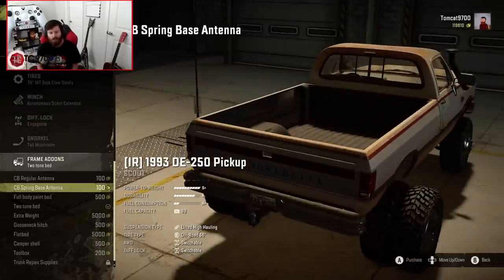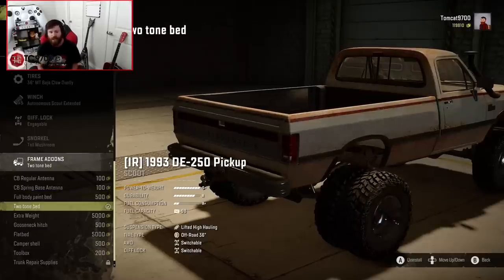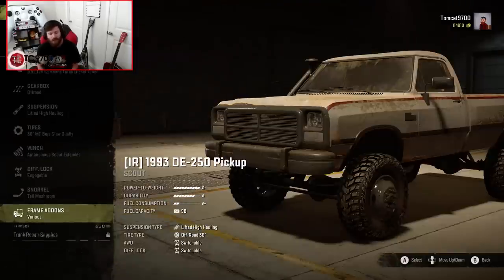Frame add-ons-wise, you have a lot. You have CB antennas, you have the ability to change two-tone paint versus full-body paint, both on the bed and the truck itself. You have extra weight for the front so you can keep the front axle down when you're pulling heavy loads, which we're definitely going to do.